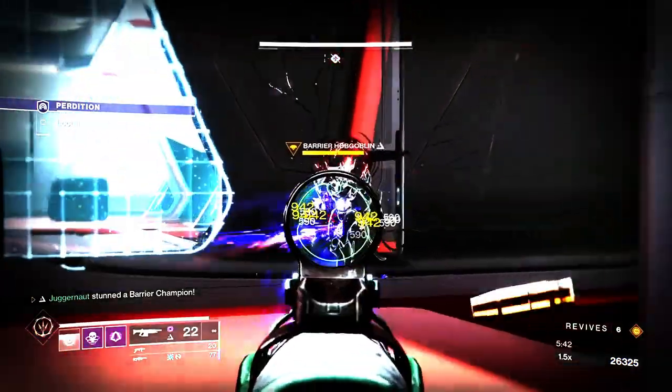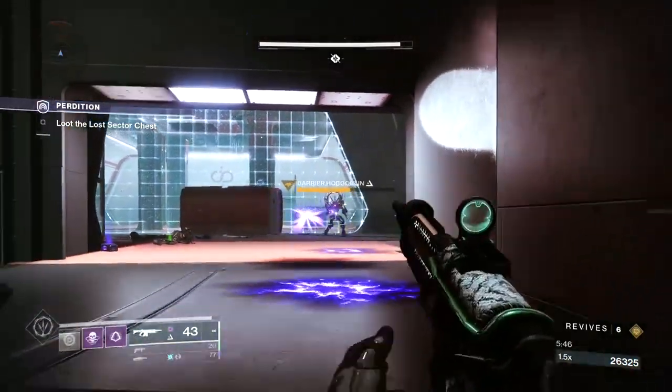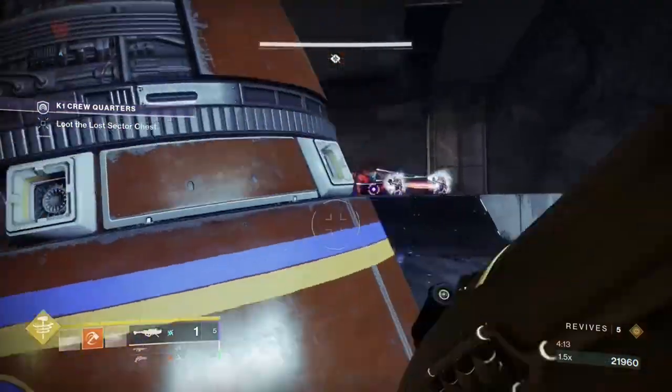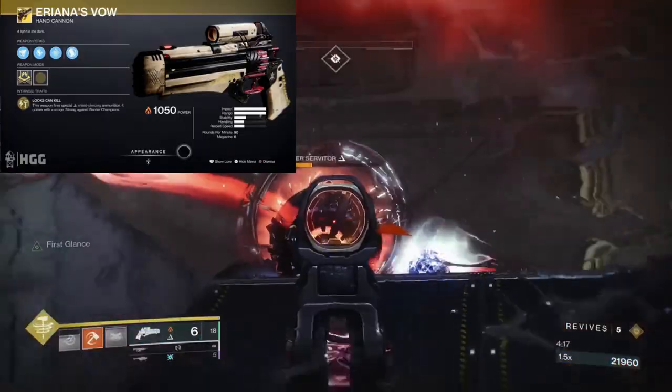We're going in hard and fast and leaving nothing alive. There are four exotic weapons in the game that inherently have anti-barrier capabilities. Number one: Eriana's Vow, the special energy hand cannon.